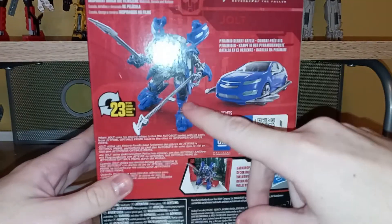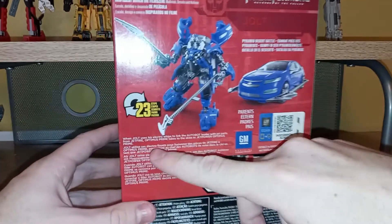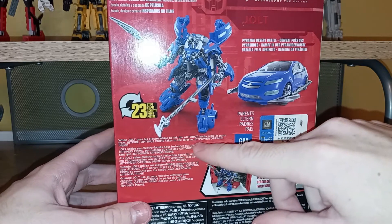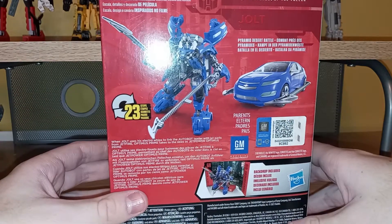There he is on the side — you can see him in his robot mode and car mode. He transforms in 23 steps and is officially licensed. When Jolt uses his Electro Whips to link the Autobot Leader with jet parts from Jetfire, Optimus Prime takes to the skies as Jet Power Optimus Prime. That was the one thing that Jolt did.